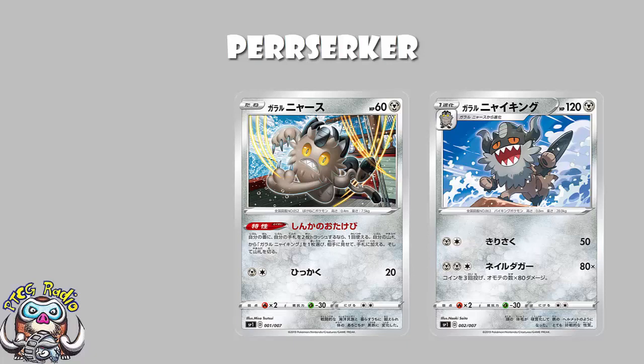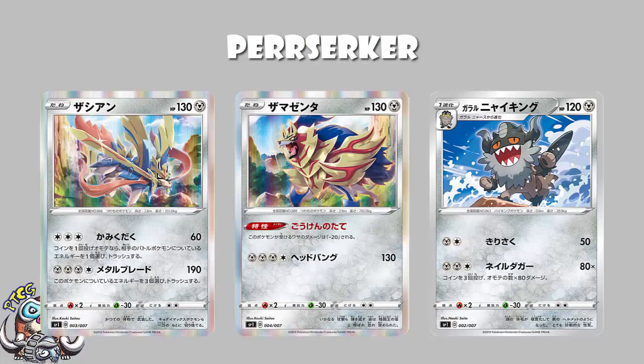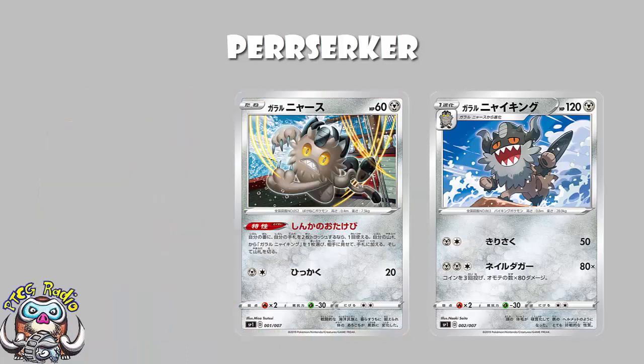It is in the Zacian and Zamazenta box over in Japan. As it turns out, the only exclusive cards in that box are the Zacian and Zamazenta we previously looked at — I'll put a link to that video in the description — and the Meowth and Berserker shown here. Just those four cards. Still exclusive cards, still worth having a look at. Although, ironically, it probably is the Galarian Meowth which is the best of them.